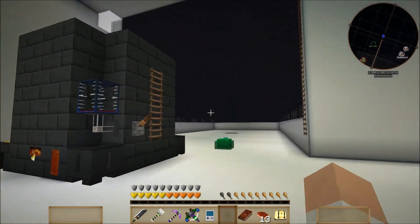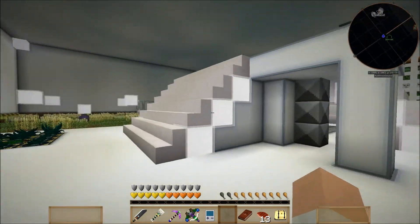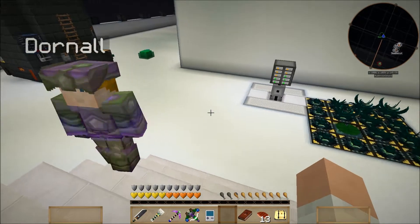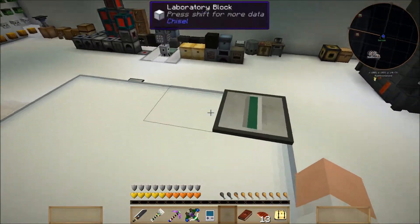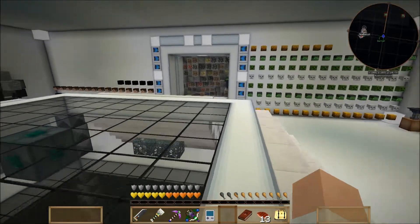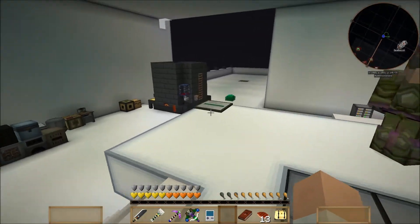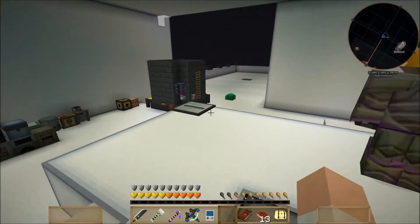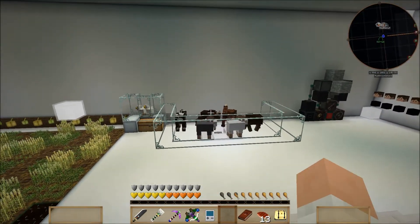We haven't done any major alterations to the actual structure, but we did do this one here — we moved this out and extended it. I put it over there because I was tired of tripping on it when it was over here and accidentally going downstairs. That was a minor structural change done between episodes. Thornell went and got another wild cow.